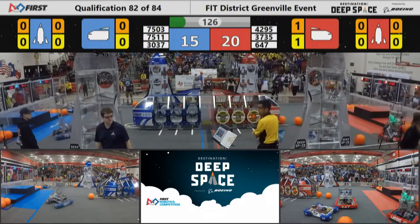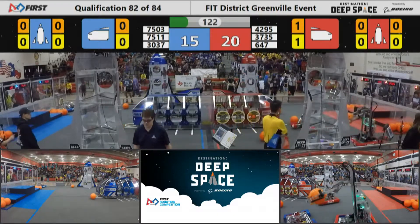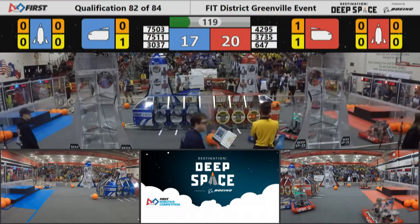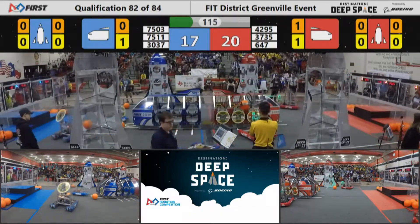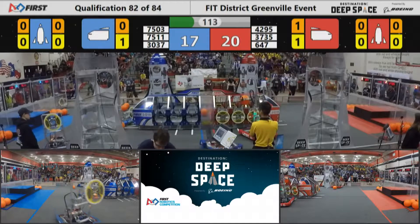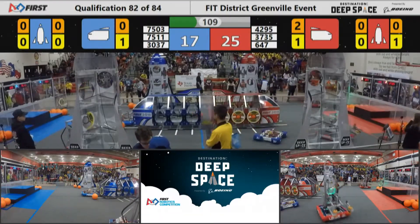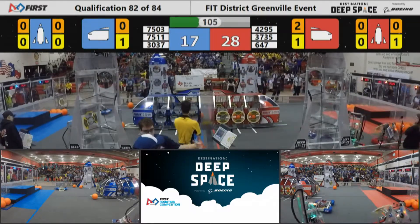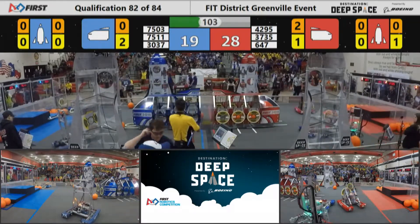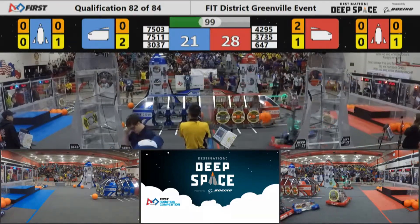75-03, the Radicubs out of Frisco trying to grab a hatch panel from that near loading station for the Blue Alliance. Teams trying to show what they can do and add to an alliance here as they are playing their last qualification matches of the event. Meanwhile, Hudson Robotics scoring a second piece of cargo for the Red Alliance. Red now leads 28-17 with just over a minute and a half left to play.